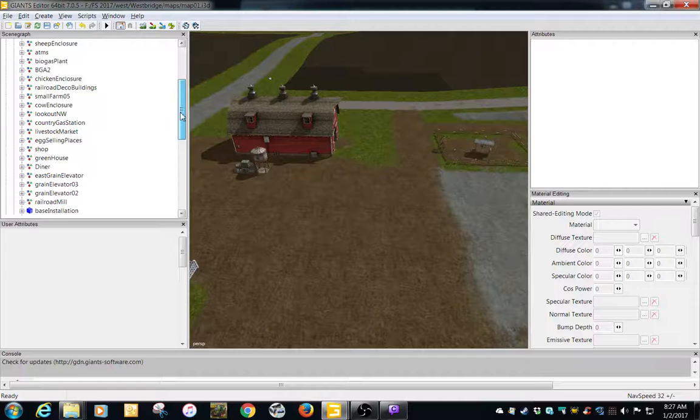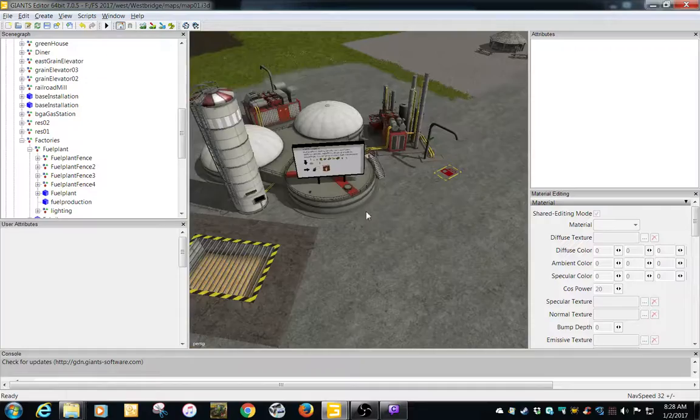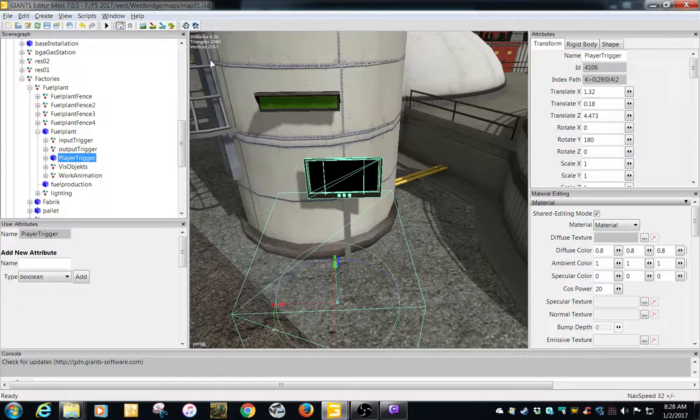Let's go to locations, factories, my fuel plant. How the player interaction works on this is you actually have that little blue screen that pops up and shows you all your information on the screen. In the player trigger - if you're standing in here, it's going to give you all the information on screen plus show you on your info when you're in-game up top if you hit F1.